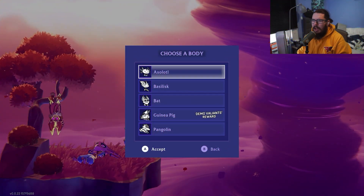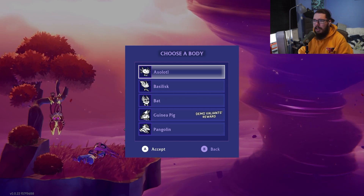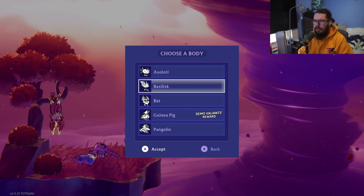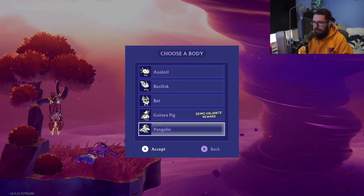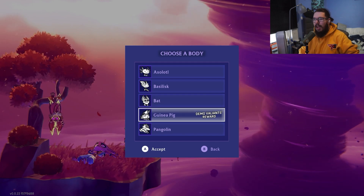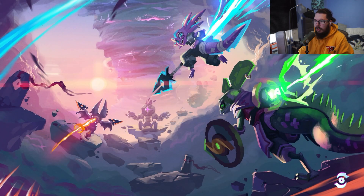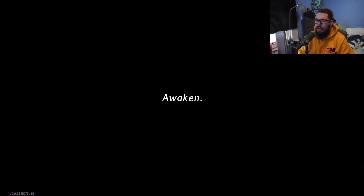Booting up the game we are greeted with the main menu, and when you click new you're greeted with a body selection screen: axolotl, basilisk, bat, guinea pig, pangolin, demo valiant sword — okay so I'm guessing you get that with the full game. For our first run I'm going to start at the top and go with the axolotl. I'm not sure if they all get different abilities, but from the key art it looks like they might.